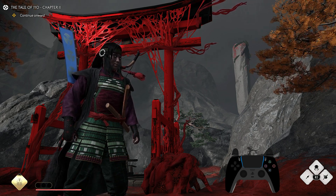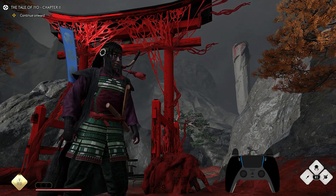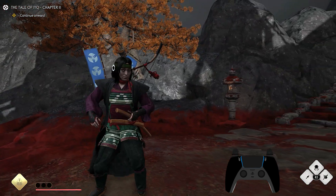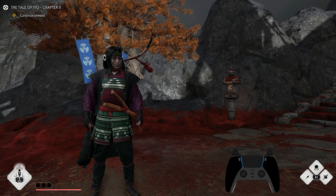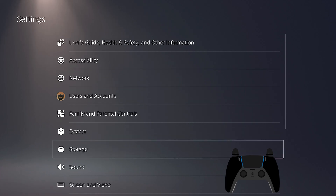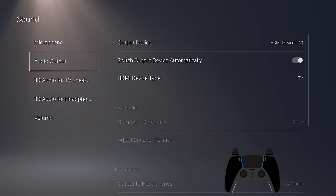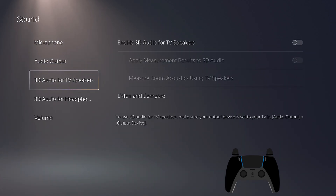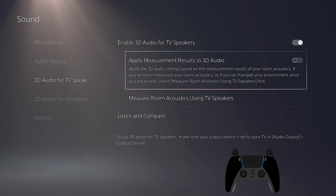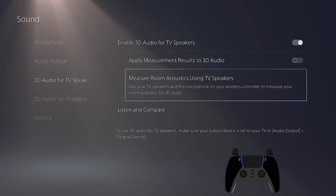Thankfully, I did find a solution for PlayStation 5 users to make sure these audio levels are heard through one simple fix. Go to your home screen, go to Settings, go to Sound, and then go all the way down to where it says '3D Audio for TV Speakers' and enable this. You don't need to do the measurement results for acoustics.